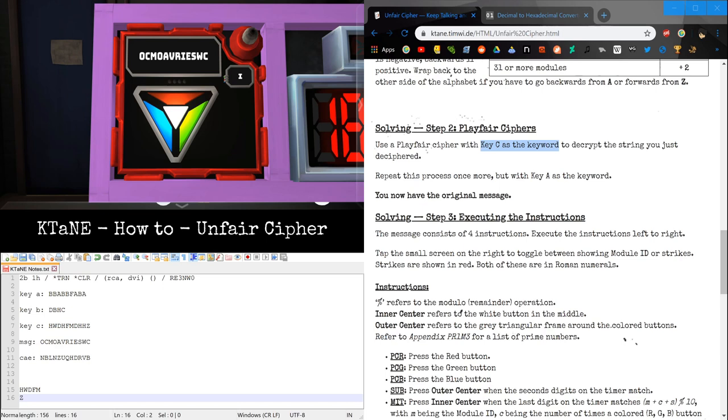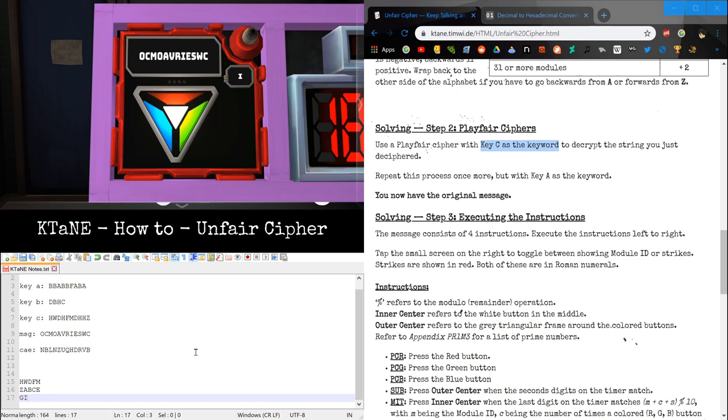We have those first letters and fill in the rest alphabetically: Alpha, Bravo, Charlie, Echo, Golf, India, Kilo — remember we skipped Juliet — Lima, November, Oscar, Papa, Quebec, Romeo, Sierra, Tango, Uniform, Victor, X-Ray, and Yankee. Now we take the Caesar'd message and decode it using this Playfair cipher matrix.